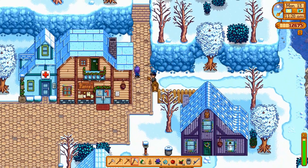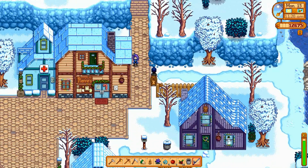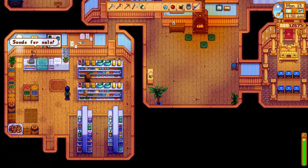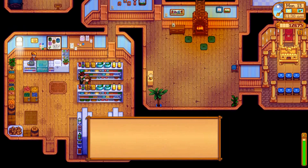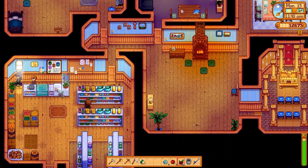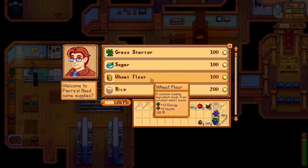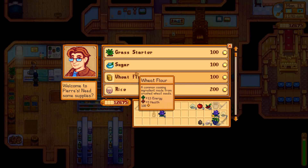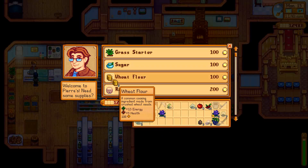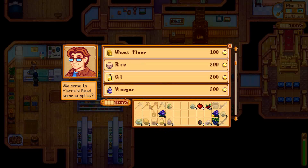Oh, hi Abby! We got an apple for Abigail — good, because we kept giving her cranberries and she didn't like them. Let me get some stuff out of my inventory. Oh, Marney's out here — we can give some presents. Let's see what Pierre sells: vinegar, oil, sugar, wheat flour. You can make some of this stuff on the farm, but for now let's just take a couple of each so we can put them in our fridge and make anything we need.